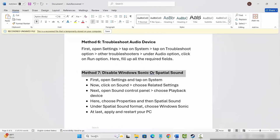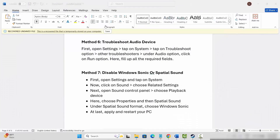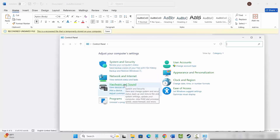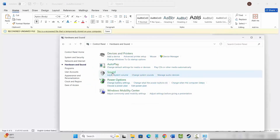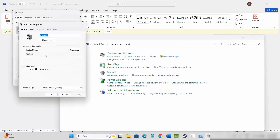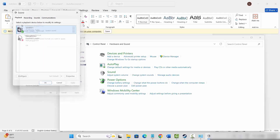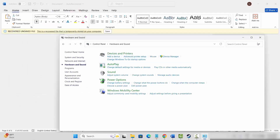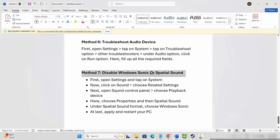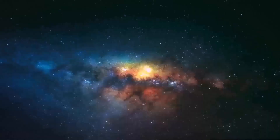If not, next is to disable Windows Sonic or Spatial Sound. Go to the search option, search for Control Panel, click on Hardware and Sound, then click on Sound. Select your speakers, right-click, click on Properties, then click on Spatial Sound. Select Windows Sonic for Headphones, then click Apply and OK. After doing this, restart your system and launch the game to see if the sound issue is fixed.